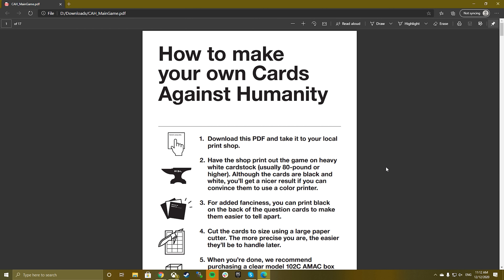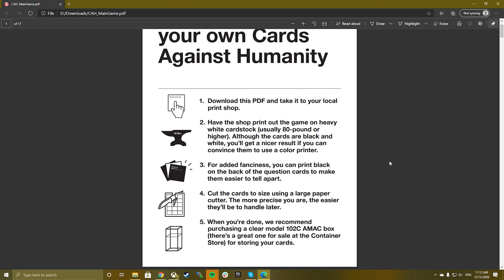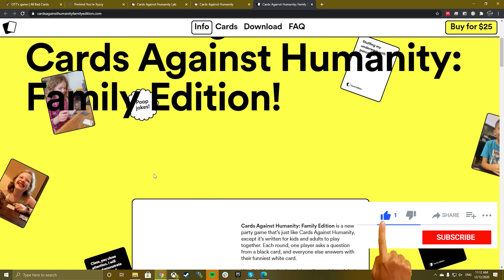Being stuck at home is the best time to change the rules and start making your own games. You can make your own deck of Cards Against Humanity by downloading and printing it from the official website. There's even a special family-friendly version you can play with your folks. Have fun and see you next time.